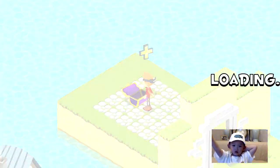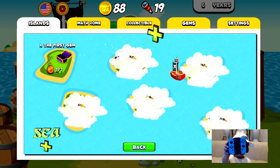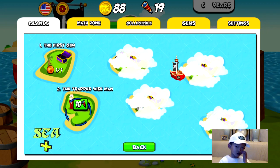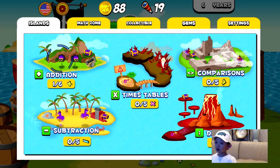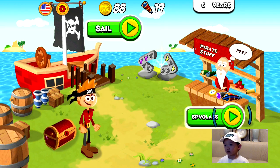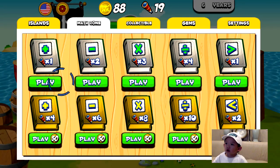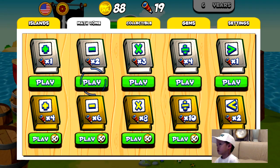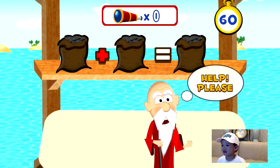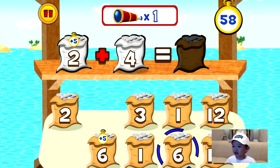Let's make sure we show everybody the controller again. When you play, make sure you use both of the Nintendo Switch controllers. Good job, Goblin Griff. You got some gems. Let's keep doing some addition, some more spyglass. You want to try sailing? Which one do you want to play? Go for it, Griff. You've got 60 seconds to get as many telescopes as you can. Remember, if the answer has a plus five on top, you want to hit that one to get some extra time.